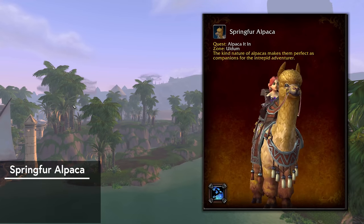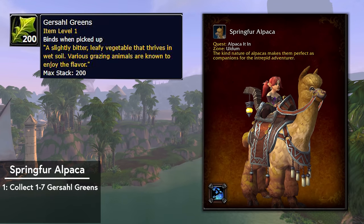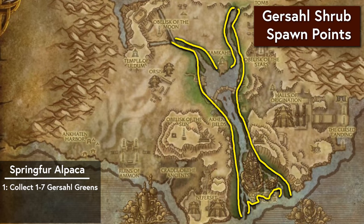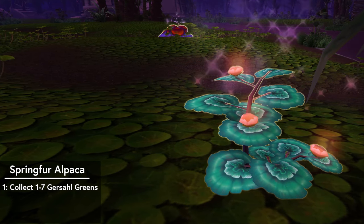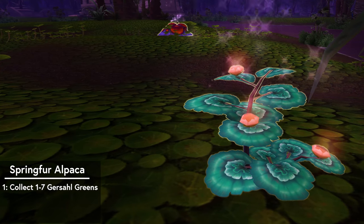First up, the Spring Fur Alpaca comes from the Friendly Alpaca in Uldum. Step one is to collect Gursal Greens — you'll need seven in total, but just one is fine to get started. The greens spawn through here along the riverbank in Uldum, and they look like this. If you have herbalism, you'll see them on your minimap, but you don't have to have herb to gather them. They're pretty easy to find, so I'd just stock up once and then keep them on you.